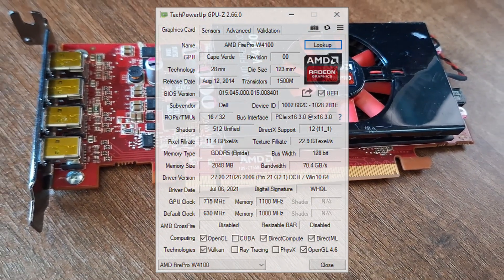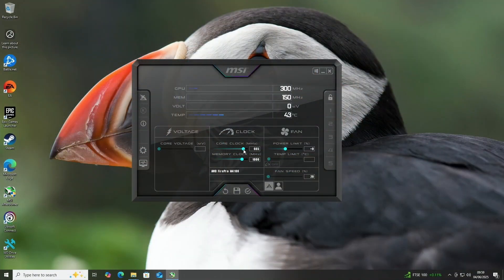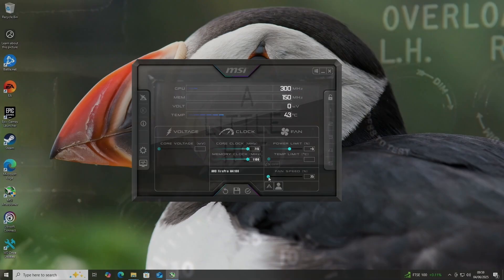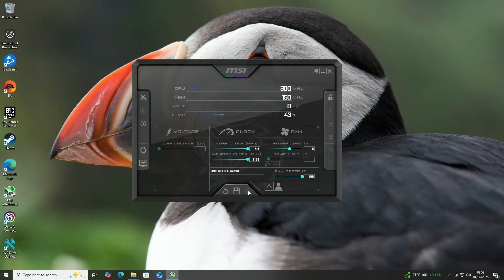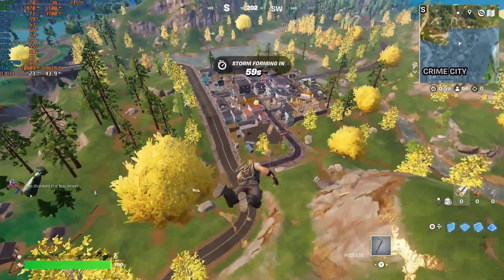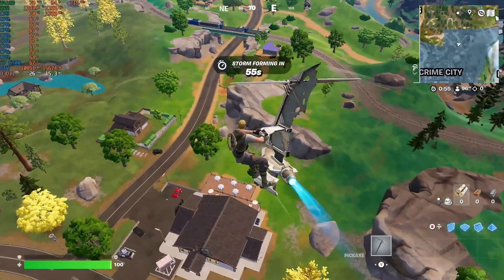Thankfully you can overclock, but not by very much. I've set this card to run at 715MHz on the core and 1100MHz on the memory, which is as far as the sliders let you go. It ran a little hot, so I've manually adjusted the fan control to 100%. After playing Fortnite at 1080p, I can say this is not a 1080p GPU, so we'll stick with 720p.